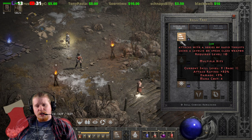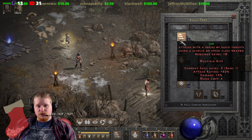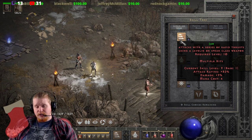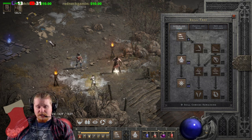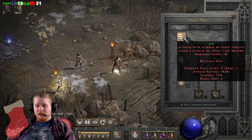You might just need a quick ability in case you want to physically hit a target. For instance, if you're a lightning Javazon and you come across a monster that's immune to lightning, Jab can often be an effective alternative — especially if you have a little bit of crushing blow — because it's physical damage and does pretty well if you have a nice javelin.